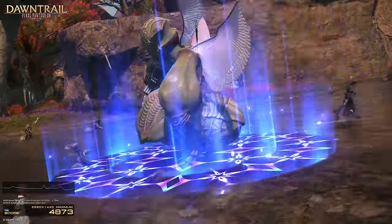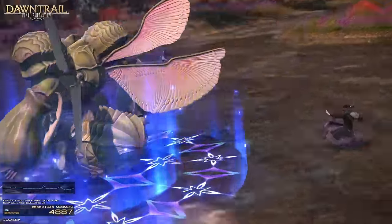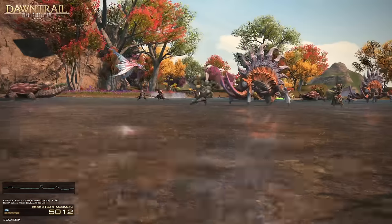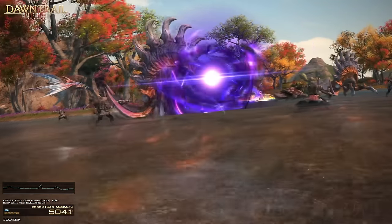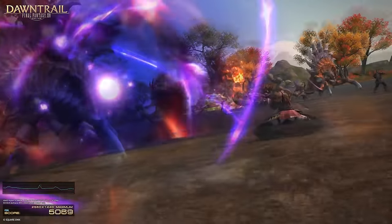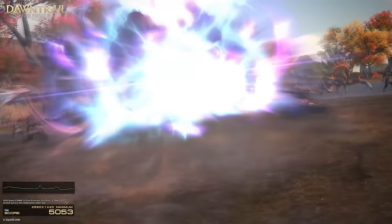Sage and Black Mage have it easy: Toxicon 3 and High Thunder. It would make more sense for High Thunder to be the AoE attack. Summoner — we have two options: High Ruin, where this looks kind of electrical. I don't see Carbuncle here, and they can easily have hidden a Summon Ramu. Amethyst Rite or Catastrophe?